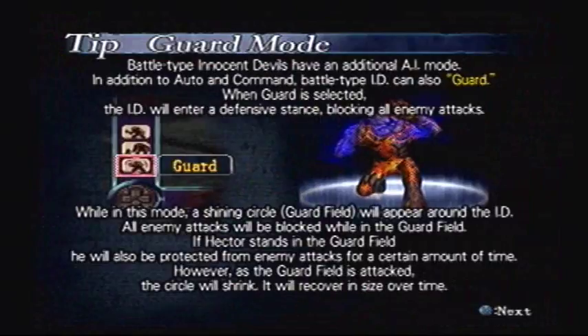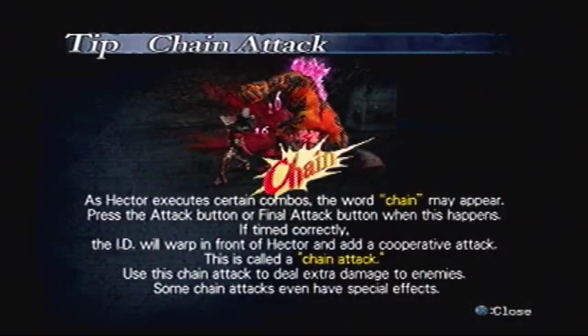Exceptionally strong and excel at physical combat. As their name implies, they are most effective in battle. Battle-type innocent devils have an additional AI mode — in addition to auto and command, battle-type IDs can also guard. When guard is selected, the ID will enter a defensive stance blocking all enemy attacks. A shining circle guard field will appear around the ID, and all attacks will be blocked. If Hector stands in the guard field, he will also be protected from enemy attacks for a certain amount of time. The circle will shrink as attacked, and recover in size over time. As Hector executes certain combos, the word 'chain' may appear — press attack when this happens and the ID will warp in front of Hector and add a cooperative chain attack to deal extra damage.